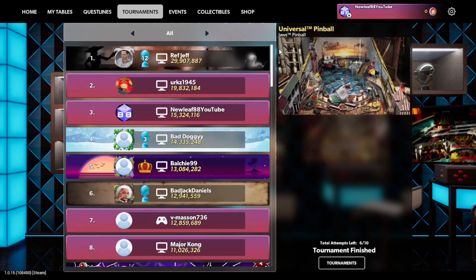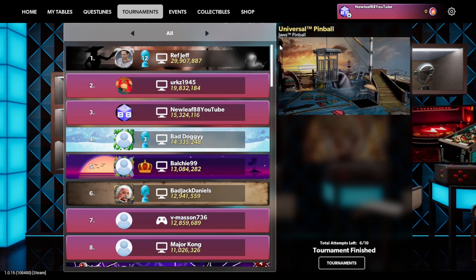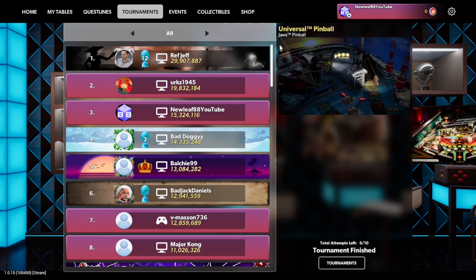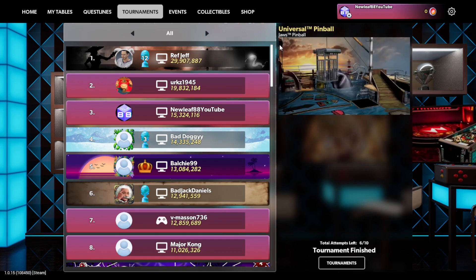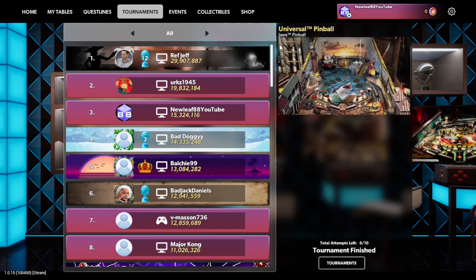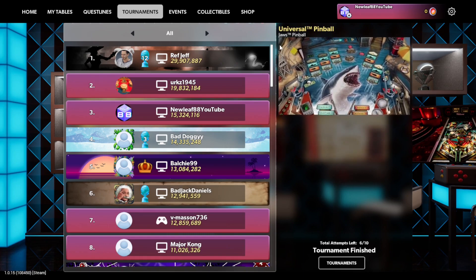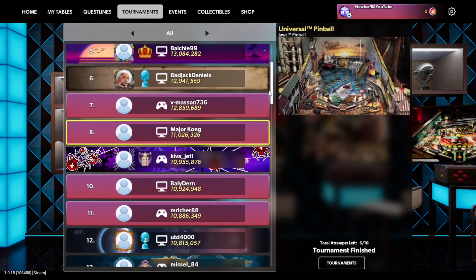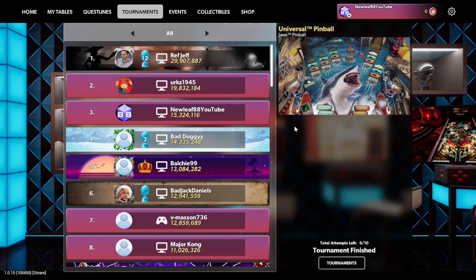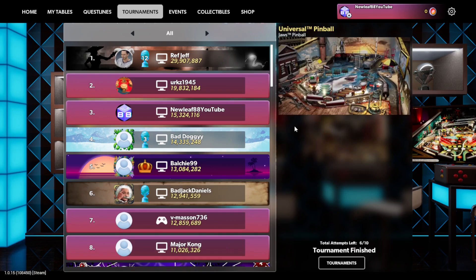There were 52 people in this tournament, so I can't name everyone. First place goes to Ref Jeff with 29 million — congratulations! Second place is Urko 1945 with 19 million. I saw Urko's score and thought I could beat it, but 19 million is a lot for a five-minute challenge on this table with no power-ups or anything like that. Congratulations to Urko 1945.